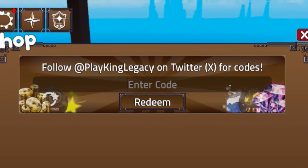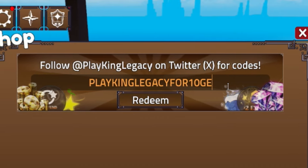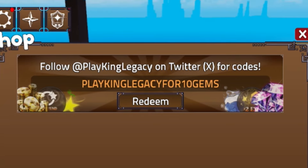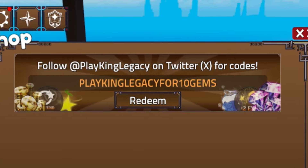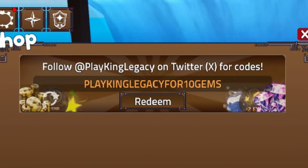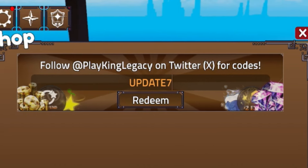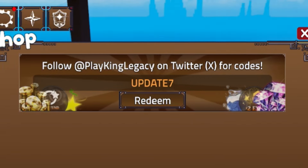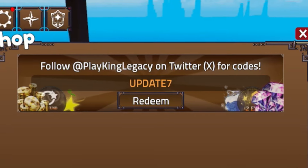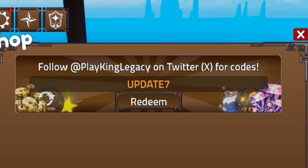Next, redeem the code PlayKingLegacyFor10Gems — P-L-A-Y-K-I-N-G-L-E-G-A-C-Y-F-O-R-1-0-G-E-M-S. That will give you 10 gems. After that, redeem the Update 7 code — simply type Update7. This is a brand new Update 7 code that you'll want to redeem right now, and it will give you a ton of rewards for the newest King Legacy update.